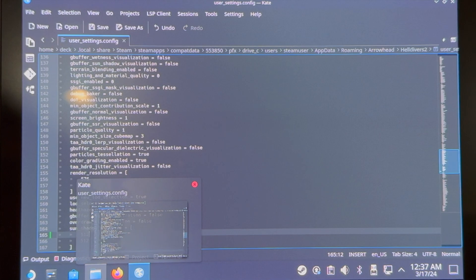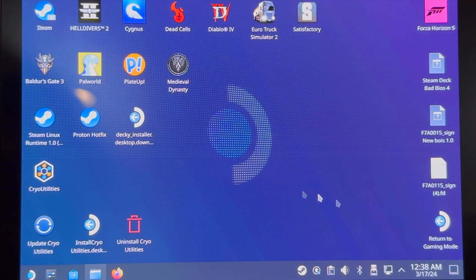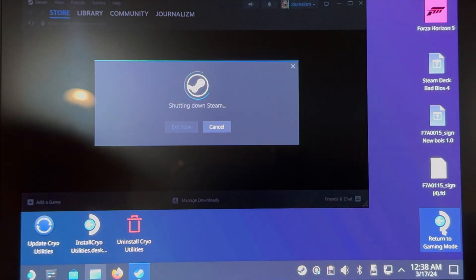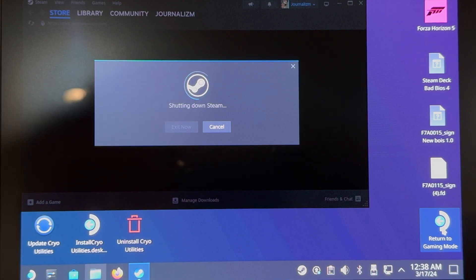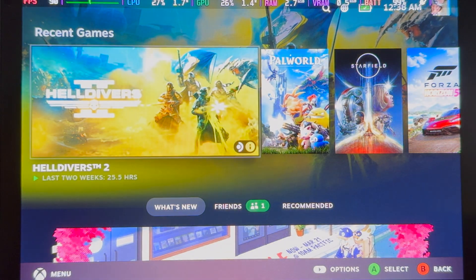Close that out — we already hit save — and then return to game mode. One important thing: if you change any settings from low to medium in graphics, this config edit will change. Keep that in mind — if you make any changes there, you will have to go back to desktop mode and make the alterations again.